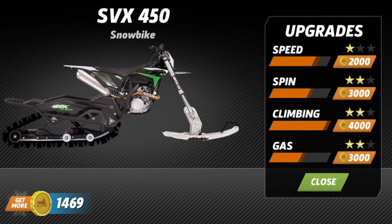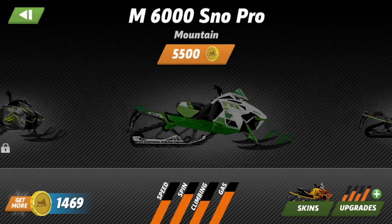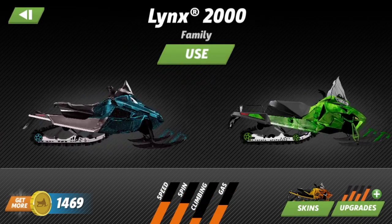You can upgrade each sled, but it's not an insane process — just three star levels, costing different amounts of coins depending on which sled you have. For example, going from two stars to three stars costs three or four thousand coins, and from one star to two stars costs two thousand. That sled is partially upgraded. Here's a quick look at all the sleds.